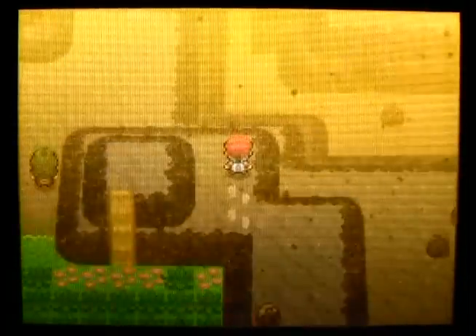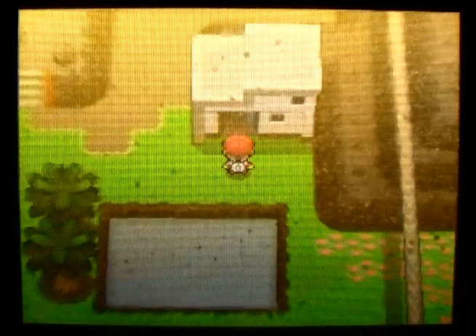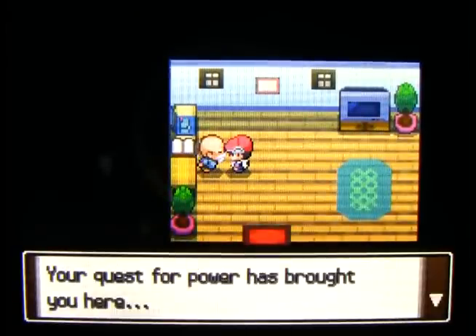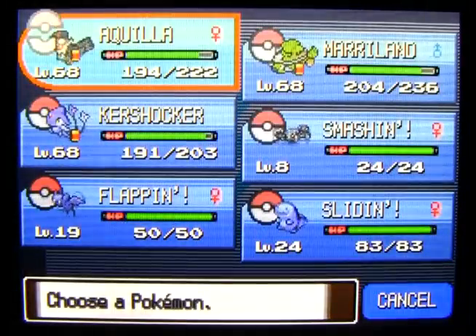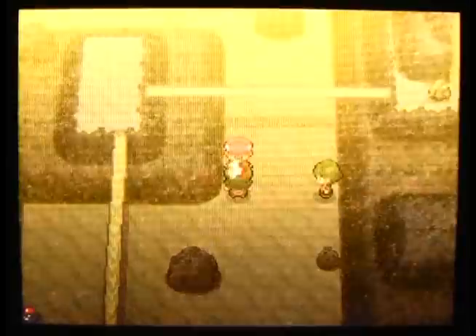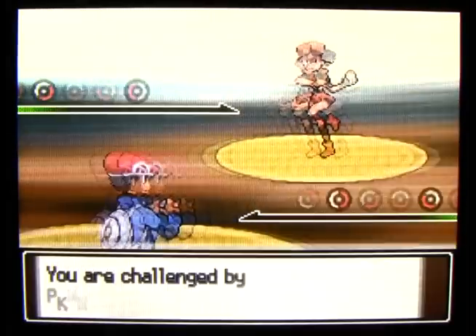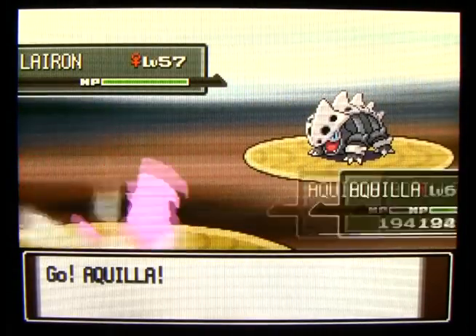Over here, sort of south of her, you can find a Shed Shell, which keeps some Magnezones from trapping your Pokemon in a competitive battle. Other than that it probably does you zero good in this game. Inside this house, this dude will teach you the ultimate moves - Frenzy Plant, Blast Burn, and Hydro Cannon - but they're essentially just elemental Hyper Beams, so I don't recommend teaching them.